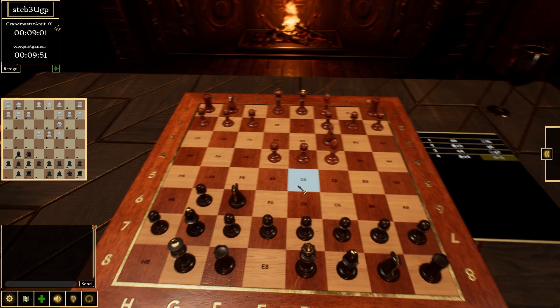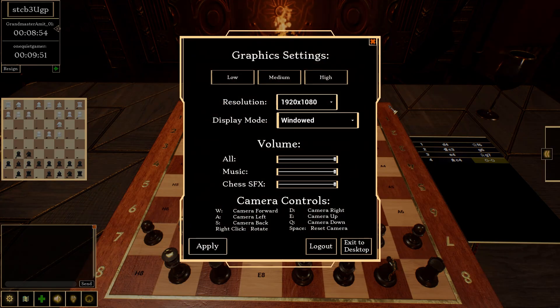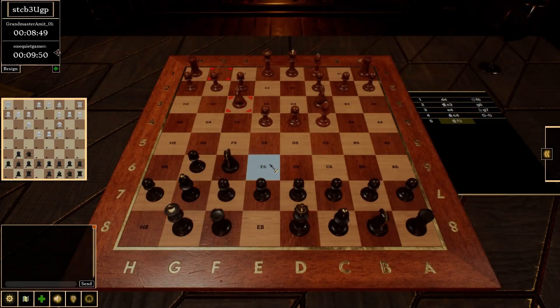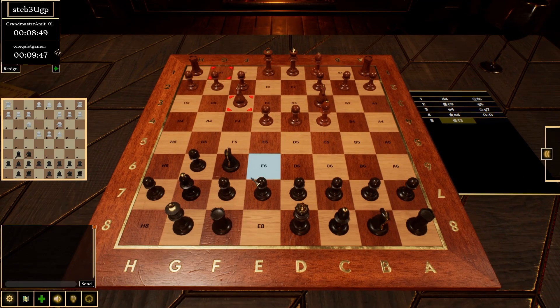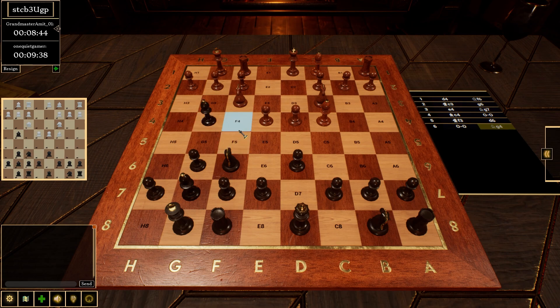Speaking of pet peeves, I hate the notation here, which you can probably get rid of by using a different board, but you should just be able to do it in the settings period. Look how light this game is on settings - it's so stupid. The whole reason you're doing this is to have a robust type of experience. You're literally borrowing or stealing from a site that's free, and yet you're charging for this game. There's something inherently wrong arguably with that, but the problem is they can get away with it because it's a free site.